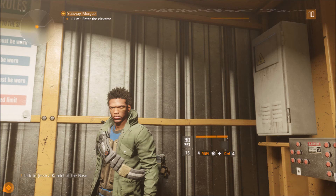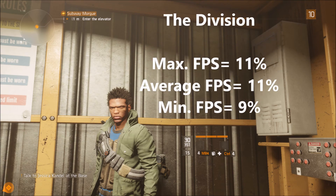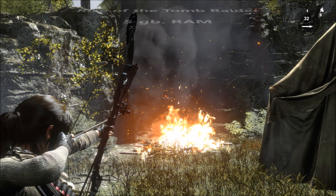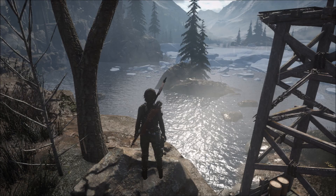The Division utilizes 6.1GB of RAM, so by having 16GB of RAM the performance increased the maximum FPS by 11%, the average by 11%, and the minimum by 9%. Rise of the Tomb Raider takes up about 5GB of RAM, so it didn't really improve a whole lot having more RAM. I benchmarked on the two most intense areas: the Soviet Installation and the Geothermal Valley.